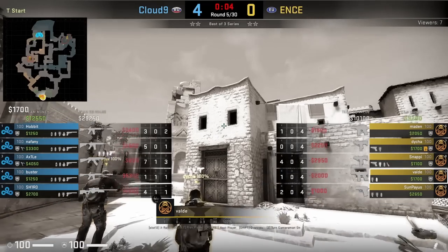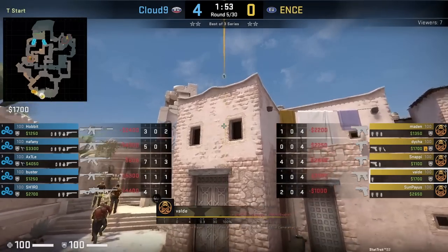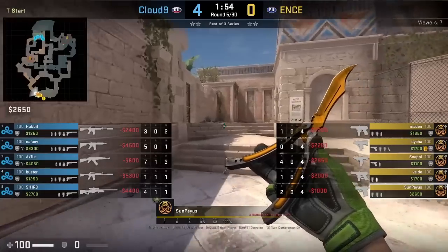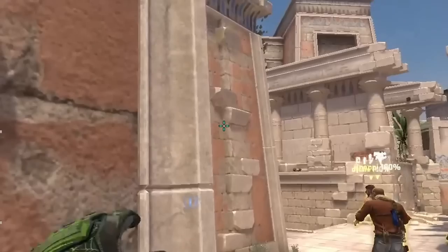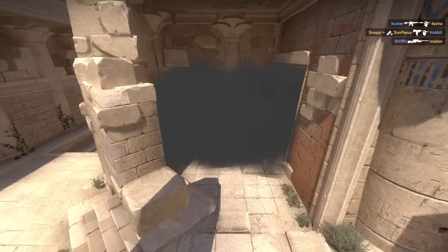Baldi has a really fast top connector smoke from spawn. When freeze time ends, he backs up towards the wall, puts his crosshair top left of the window, walks until he reaches the bottom of the window, then jump throws. Entz pairs this top connector smoke with a smoke that Senpais throws for temple — standing next to the wall, aiming here, then jump throw. They use these two smokes to rush B.